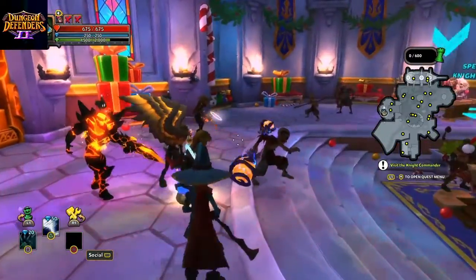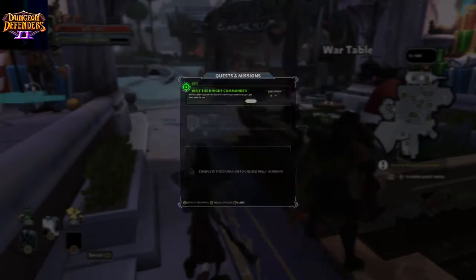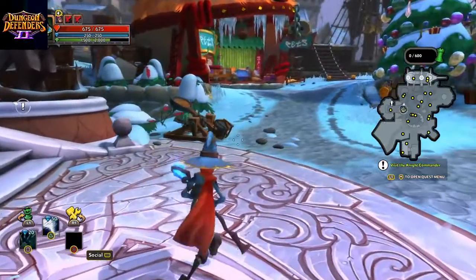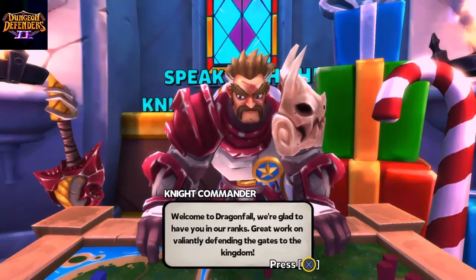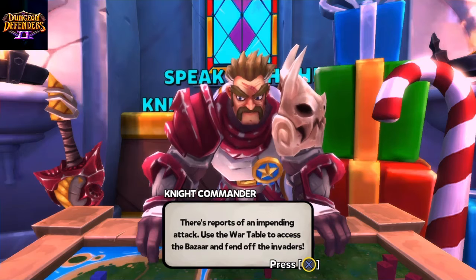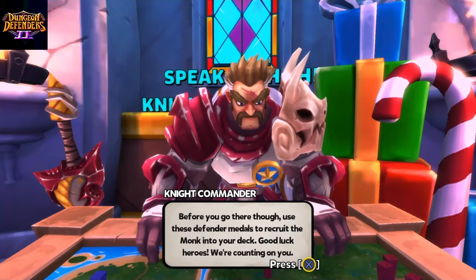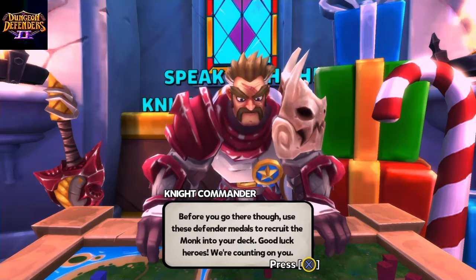Okay, we are here with how many players — Jesus Christ, a lot of players. What we're gonna do here is we have to visit the Knight Commander. Find your way to the Knight Commander, he's got some news for you. Look at the Dragonfall — we're glad to have you in our ranks, defend the gates of this kingdom. There are reports of an impending attack — use the war table to access the bazaar and defend off the invaders.